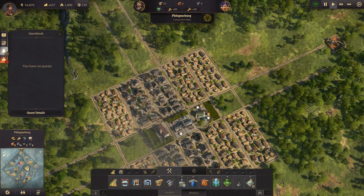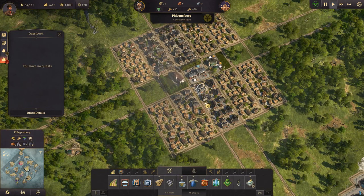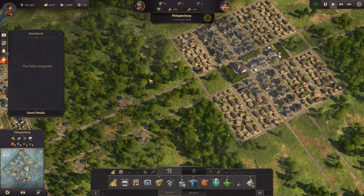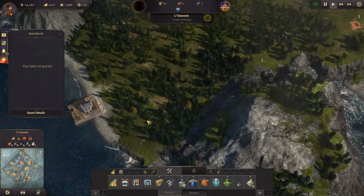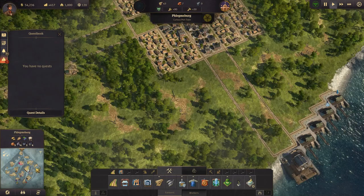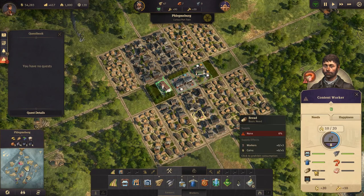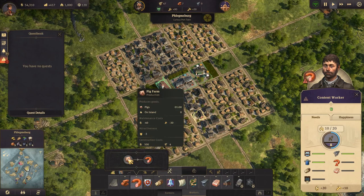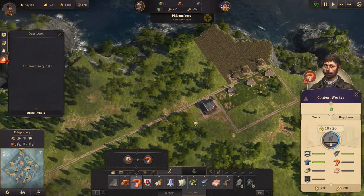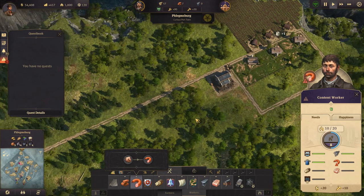Hey everyone, I'm Nog and welcome back to Anno 1800. In the last episode, which was the first episode actually, we got up to getting workers, have brick production coming in, we're at seven bricks, and we've also settled another island which we're going to get started working on. But first, our workers need sausages and bread, so let's look at that. Sausages require pig farms and slaughterhouses, which we'll get going right now.